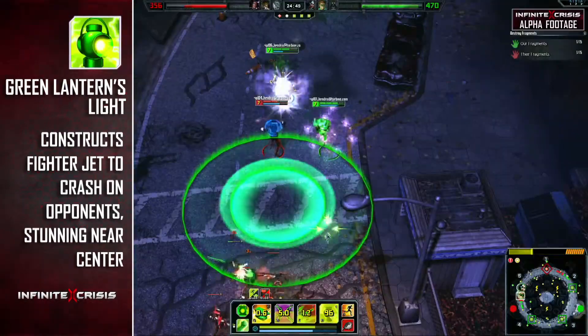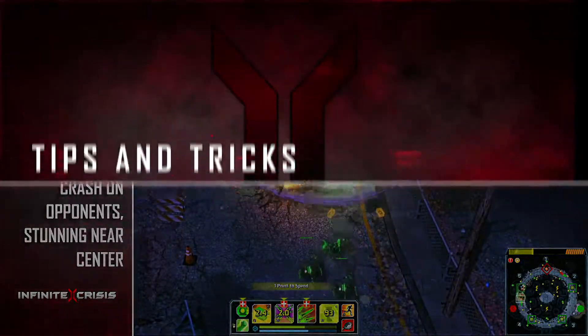Green Lantern's Light is your haymaker as you create a fighter jet to come crashing onto the battlefield, dealing massive amounts of damage in teamfights, as well as stunning enemies caught in the center.